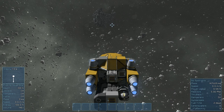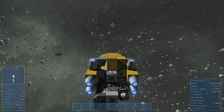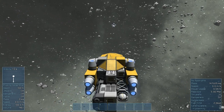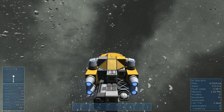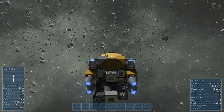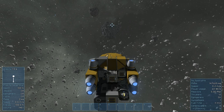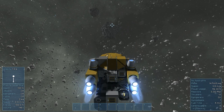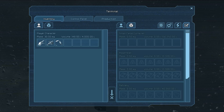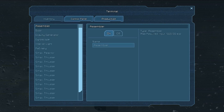Dampeners are useful when maneuvering, but not great for traveling place to place since they use more fuel. We've also got gyroscope, and fuel time shows two days because we're at rest — if we start moving that'll go down. I'm heading toward that asteroid. On the left-hand side you can see health, jetpack status, dampeners, lights, mass, speed, energy, and volume — how much I can hold. And there's an inventory screen, control panel, and production menu.